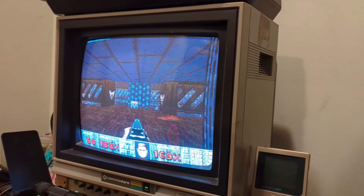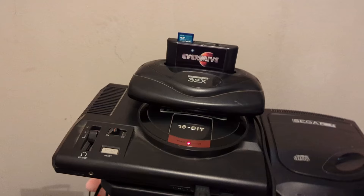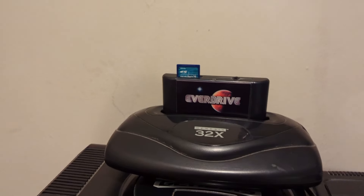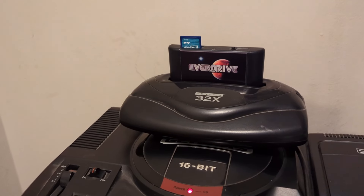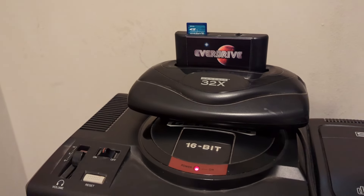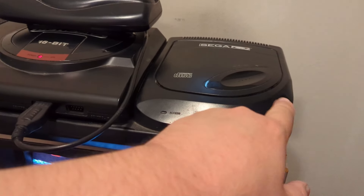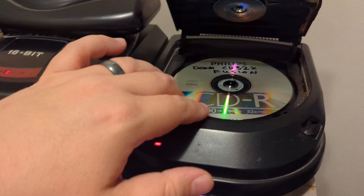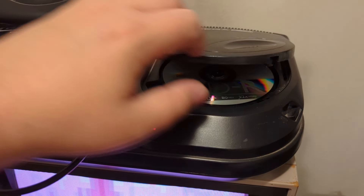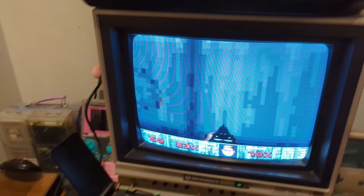Let's take a look at the hardware. This is the 32X with the EverDrive — that's an early first-gen EverDrive. You don't need anything fancy to load this up. And in the Sega CD we've got the Doom CD32X Fusion disc. Good lord. Very cool. See you guys later.